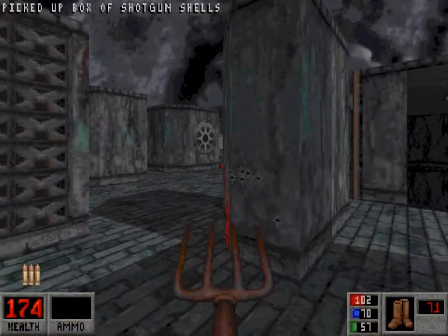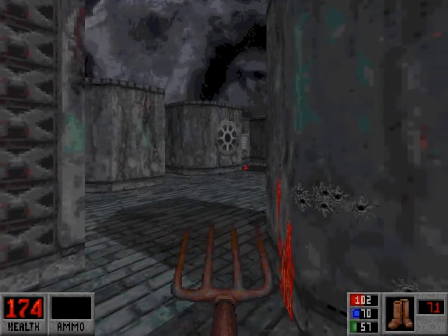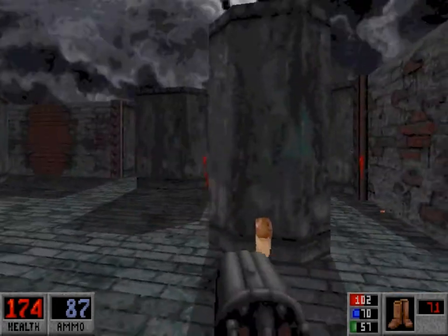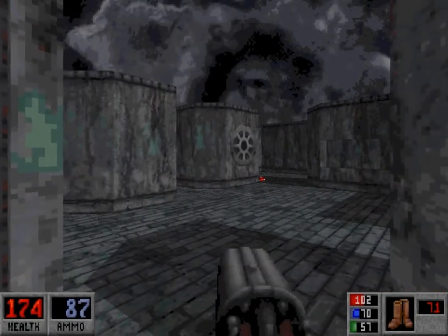Now, if you can see that vent over there — two of them open up and release machine guns spraying the walls. It seems to be random as to what triggers them. Sometimes all I have to do is just step around here somewhere and they'll go off, but other times it has to be when you collect the items behind that bunker.